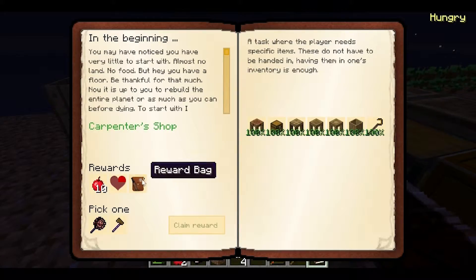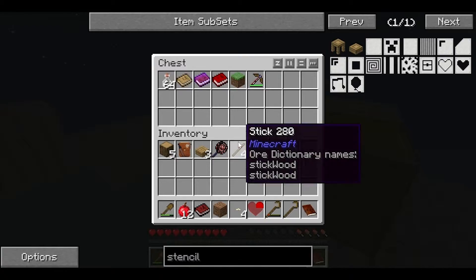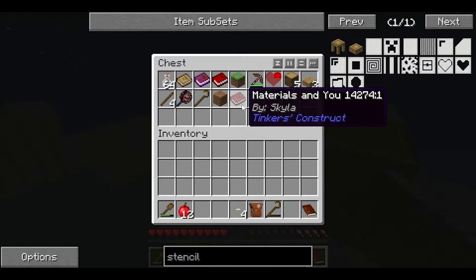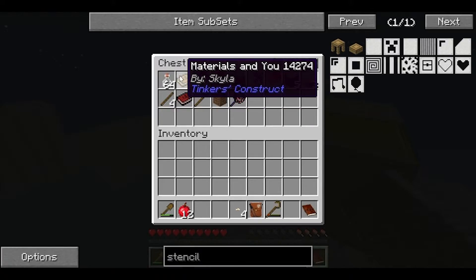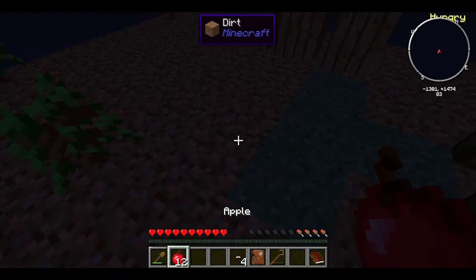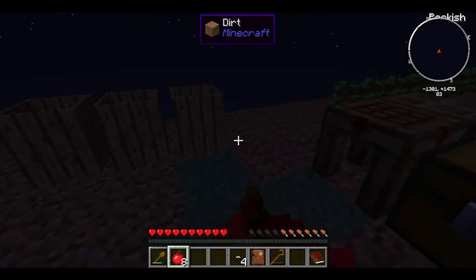Alright, so that's another quest done - we got a reward bag, a quarter of a heart, ten apples. We gotta do either pan of destiny or axe of despair - we can make an axe, so let's do the pan. We can't really do much with the heart. Let's open the rewards now and throw all this crap in there. We got another materials and you book. Like I said, I think you can starve to death on this, so we're gonna go ahead and eat some of these apples.